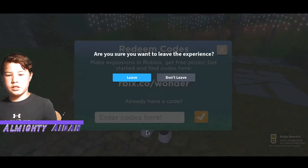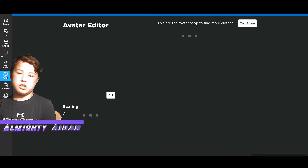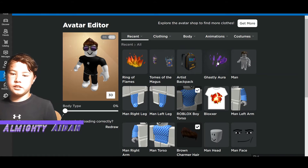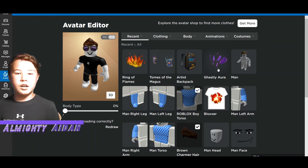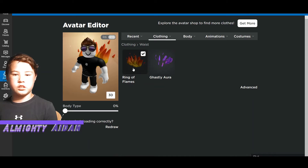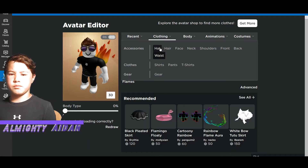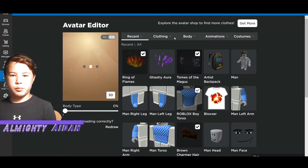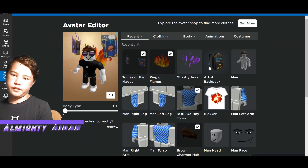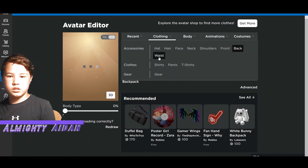That's all of them. I'll leave the link to this game in the description. These avatar items are actually pretty cool — you get the Ring of Flames, the Tome of Magnus, the Artist Backpack, and the Gastia Aurora. The Ring of Flames is a waist accessory, and the Artist Backpack is a back accessory.